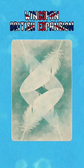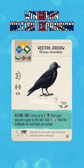Hello and welcome to Winging It. Today's custom bird that we're going to take a look at is the Western Jackdaw. At round end, cache up to three food from your personal supply on this bird. Gain one die from the bird feeder for each food you cached.